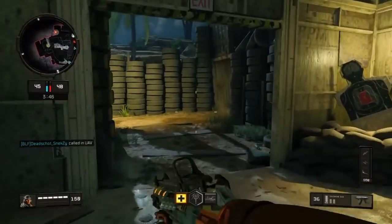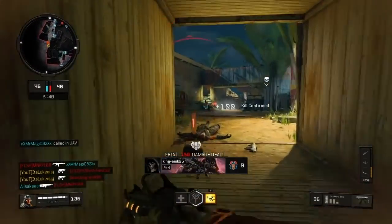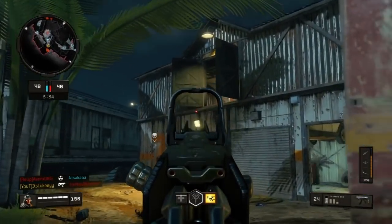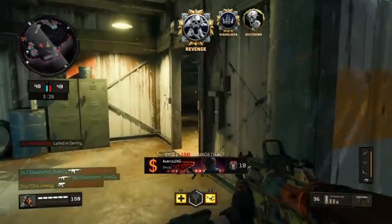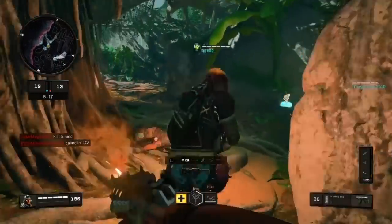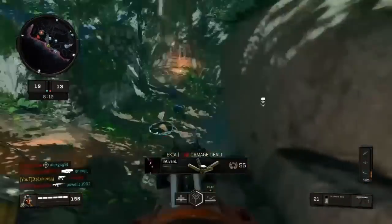Trust me, give it a go. As you saw there, I got about five kills really, really quickly. Here's another example — that guy shot me first and I managed to kill him before he killed me. So if you guys do have this weapon, I definitely recommend giving it a go. If you guys do not know how to get this weapon, unfortunately, if you did not get it out of the Black Market tiers from a few updates ago, the only way you can get it is from the reserve crates.